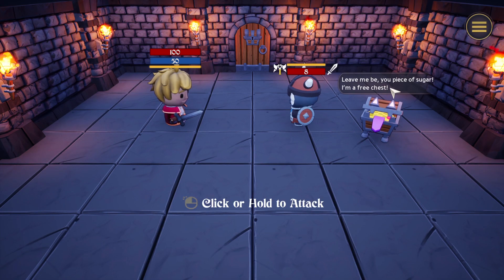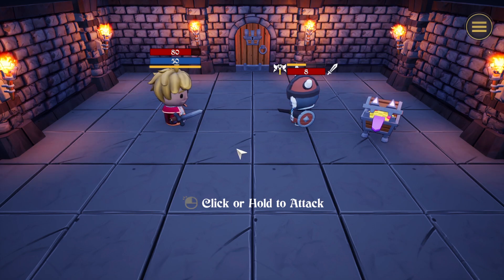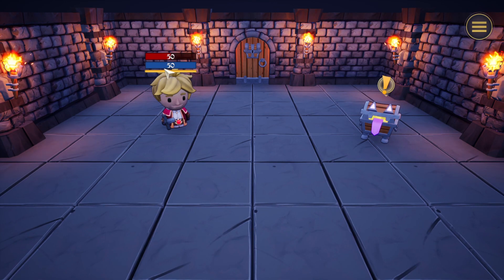Click or hold to attack. I'm clicking and holding right now and nothing happens. Do I have to click the hero? How about the chest? Guess I need to click the enemy. Oh — on the other hand, what happens if we lose here in the tutorial? We can still click the door. So we gotta click this guy. Click the enemy and hold it — that's the difference.